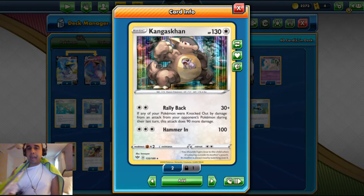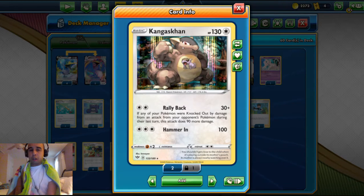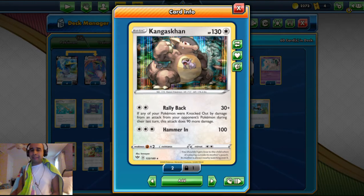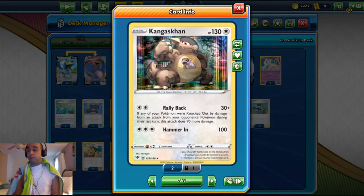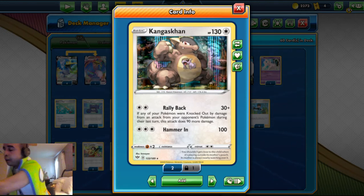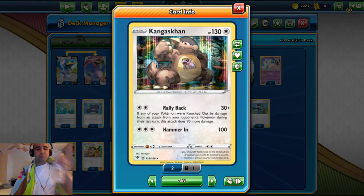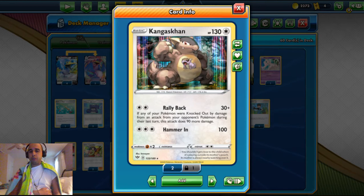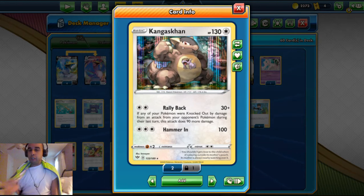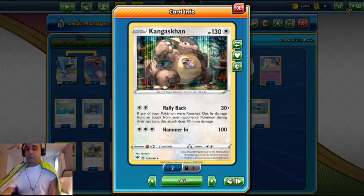We play one Kangaskhan. It's got 130 HP and it's a colorless-type basic. Rally Back does 30 damage for double colorless energy, but if any of your Pokemon were knocked out by damage from your opponent's last turn, it does 90 more damage — so you can do 120, or 140 with a Powerful Colorless energy, which knocks out Decidueye. This is our counter for Decidueye. With triple colorless and two Powerful Colorless energies attached, you do 140 which is a one-shot on Decidueye.